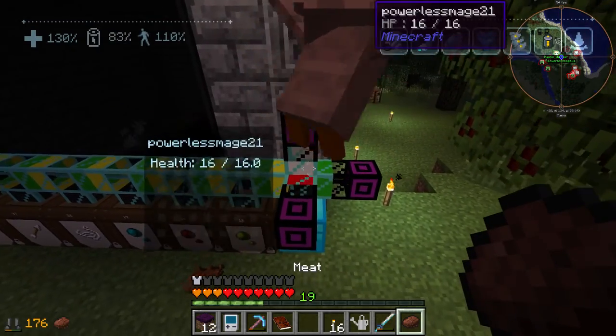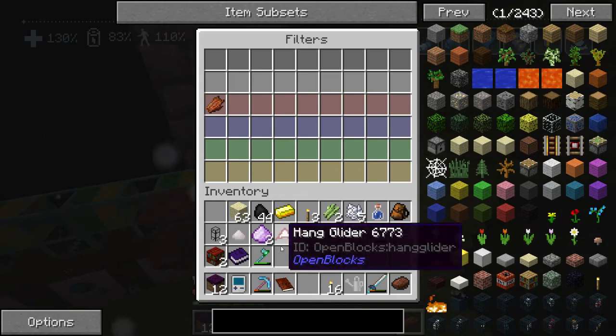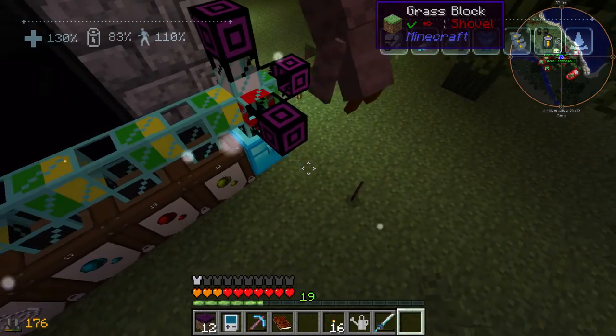We got meat. We don't need meat because we're an android, so I will put the meat. Dalton, here's a problem — we need to make placeholders. In the green slot, we need to fill it up with meat until we don't want something. Not in the yellow slot.